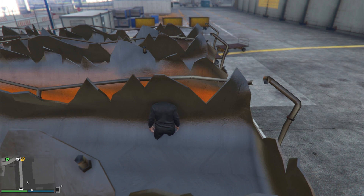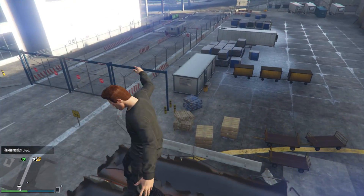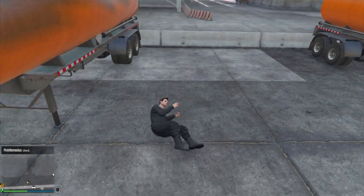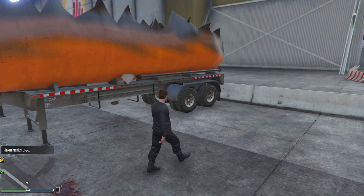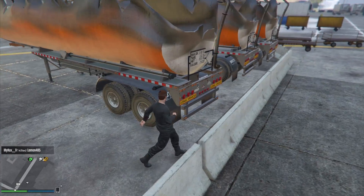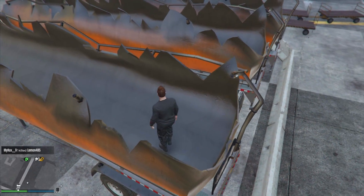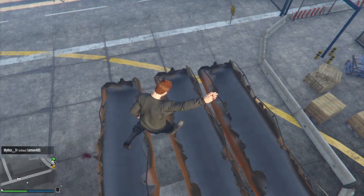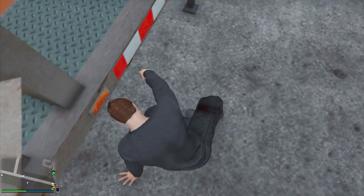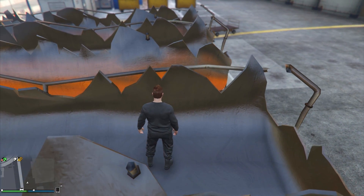Now as you guys can see, as you slowly edge forward, your character will begin to drop down. When you see your character dropping all the way down and about to leave the fuel tanker, you want to very quickly walk backwards. And when you do so, it should glitch your character out and force them to launch up into the air, as you guys just saw in the video.